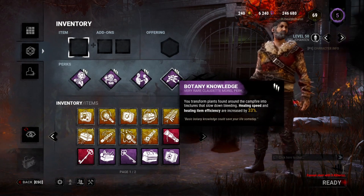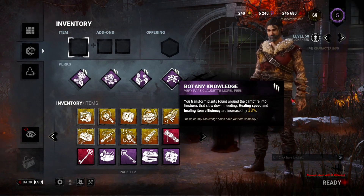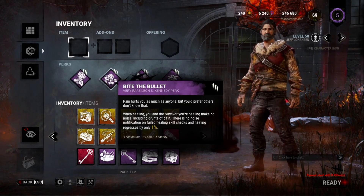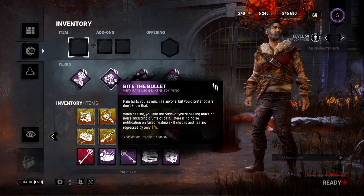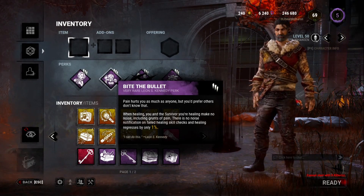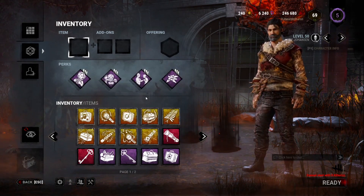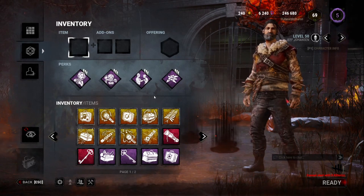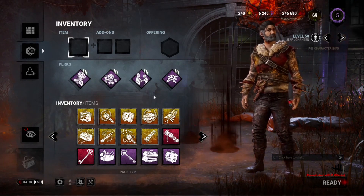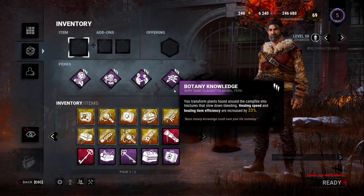Solidarity works great with Body Knowledge because your healing speed and healing item efficiency are increased by 33%, so you heal even faster. With Bite the Bullet, when healing, you and the survivor you're healing make no noise — including grunts of pain — there's no noise notification on failed healing skill checks, and healing regression is only 1%. This is great if you and a teammate are both injured and need to heal up at the same time.